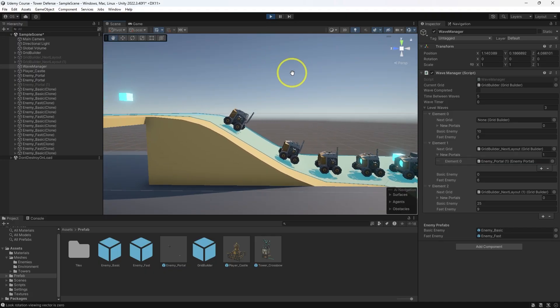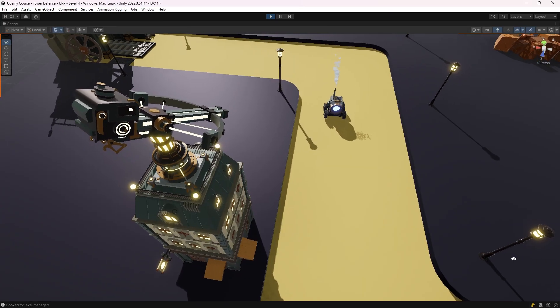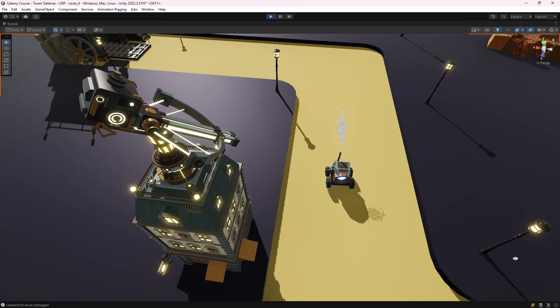You can now learn to make games without worrying about finding or creating assets. The first steps we're taking together is setting up a simple enemy with navigation and a laser crossbow tower. Together with the damage and targeting system, this will be a strong starting point for developing the systems that will shape the project.